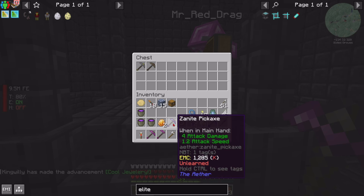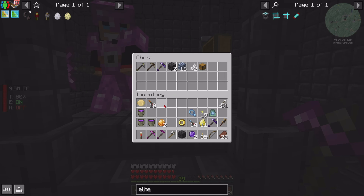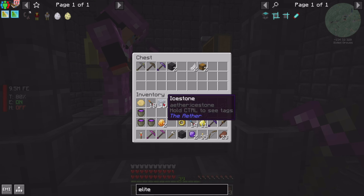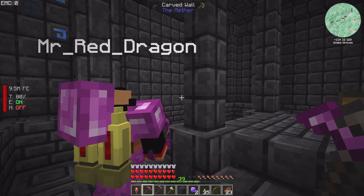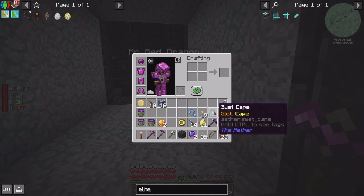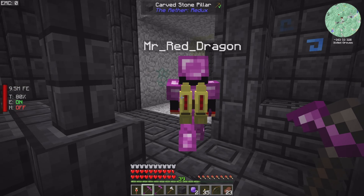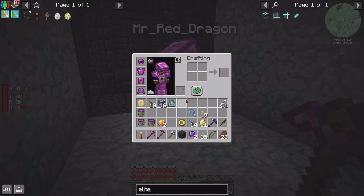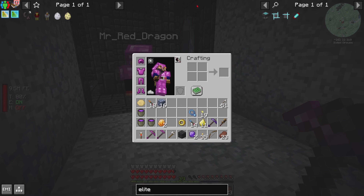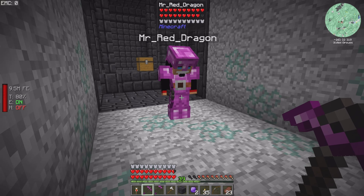I'll grab it all out of there. There's a lot of stuff I don't want - I'm gonna put this back because we don't need it. Zanite pickaxe, torches, ice stone - I need the feathers. Don't need the chest. Bring the ice stone, it's nice. What does this cape do? I don't know what that sweat cape does. Maybe just looks good.